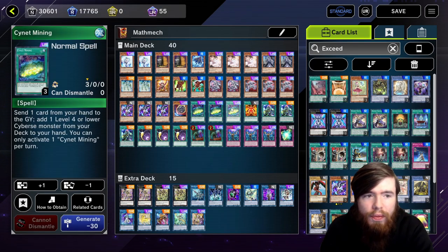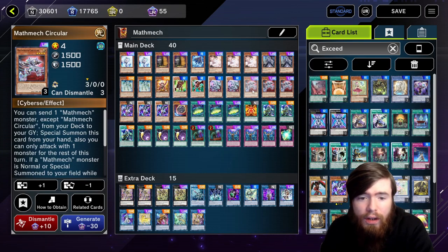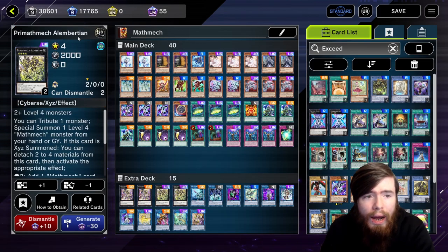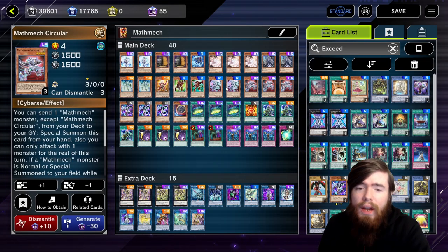Small World assists with that, Cynet Mining assists with that, and then you've got three Circulars — so there are effectively nine copies. There's a really high chance of opening with Circular or a way to search it, and at the very least you're almost guaranteed to open a way to summon Alimbersion to search it out. There are quite a number of ways into Circular, which is the entire focus of the deck.